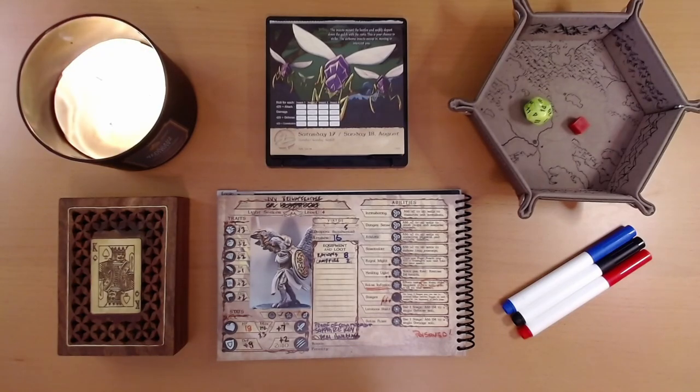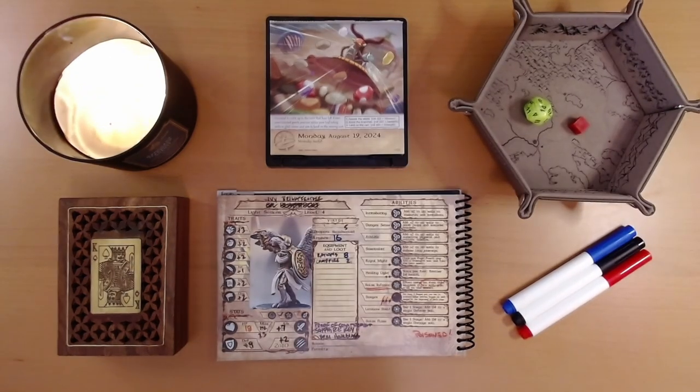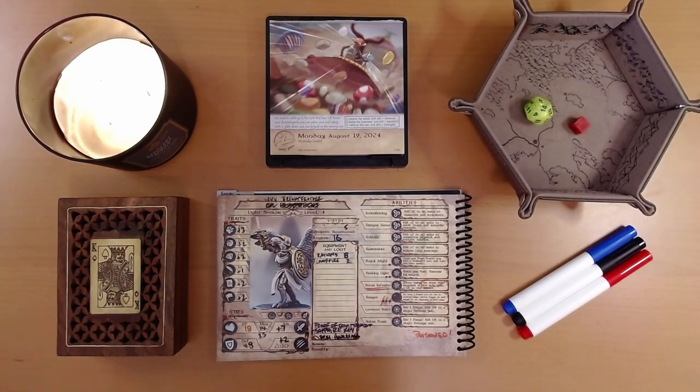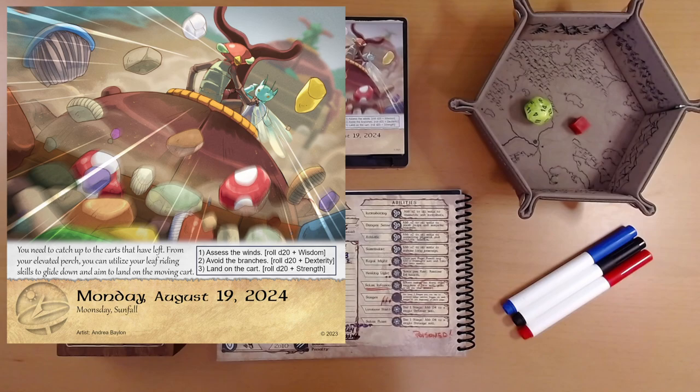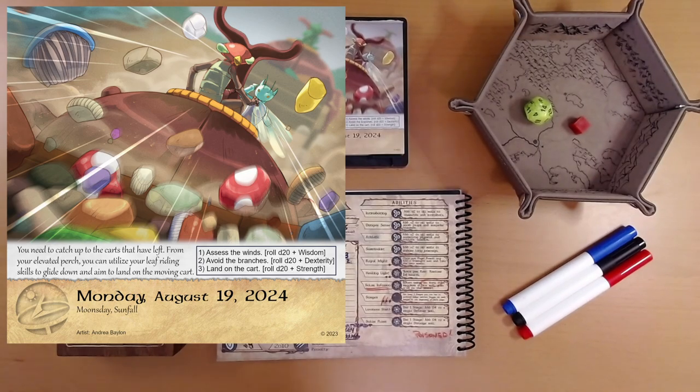That is where we left things, so let's see what adventure is on the calendar for us today. I do not see any hidden icons. The text reads: you need to catch up to the carts that have left. From your elevated perch, you can utilize your leaf riding skills to glide down and aim to land on the moving cart. Leaf riding skills — that's the name of the thing.